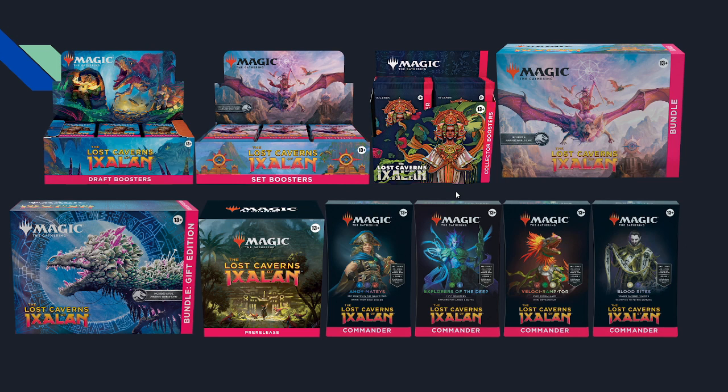This is the Lost Caverns of Ixalan product suite: draft boosters, set boosters, collector boosters, bundles, a gift holiday bundle since this is our Christmas set, pre-release boxes, and four Commander decks — a pirates deck, a merfolk deck, a dinosaur deck, and a vampire deck, supporting the four original Ixalan archetypes. All the product art looks very cool and thematic. I wouldn't have associated pink with Ixalan but now that I've seen it I can't unassociate it.